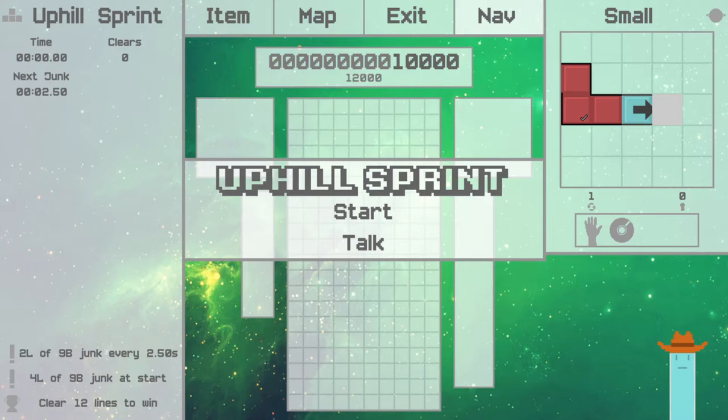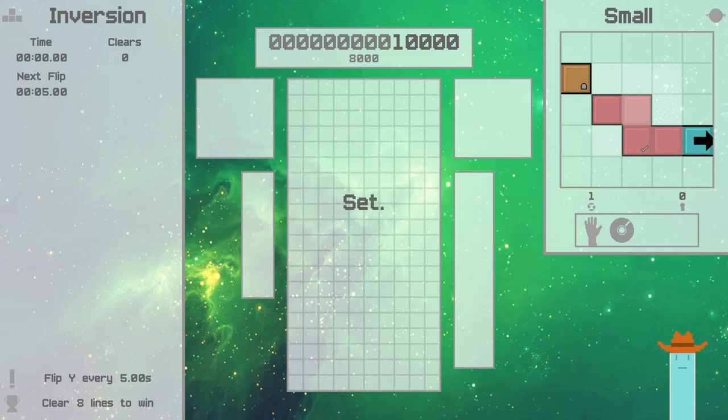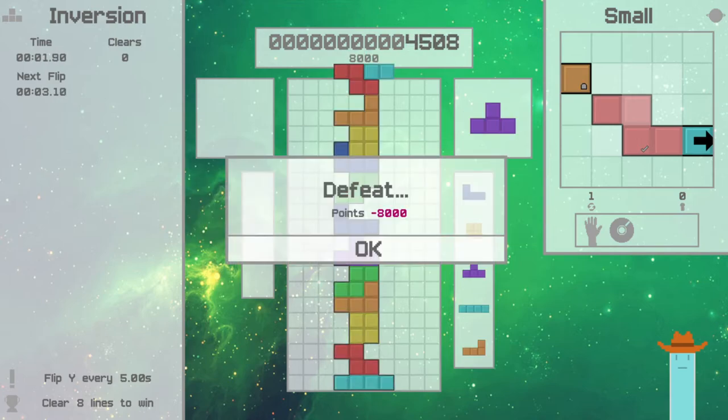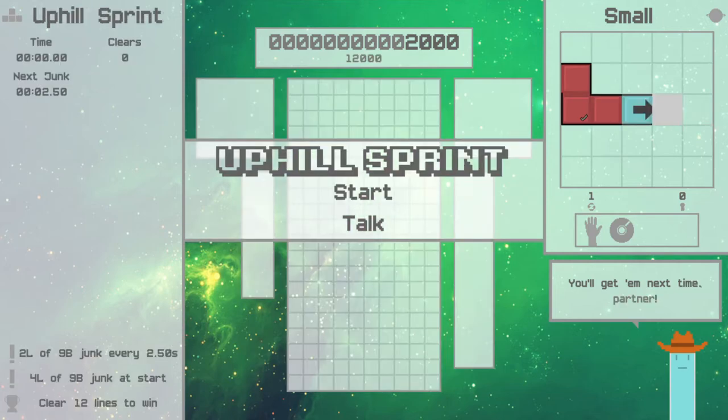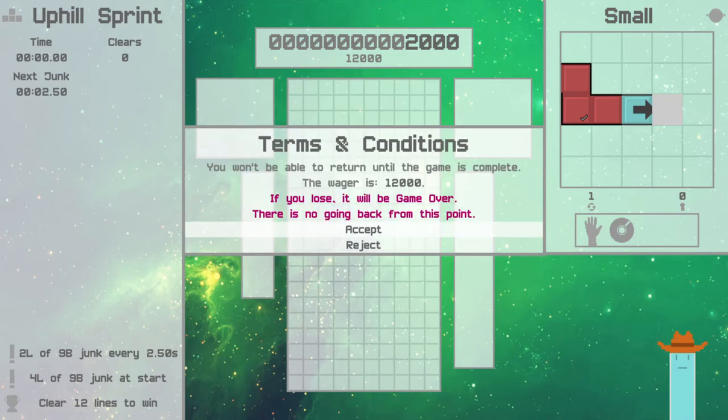Something important I forgot to mention: you can see in the center our score, and underneath it there's another number called the wager. If you lose a game, the wager is deducted from your point total. So this final slide portion with four game modes in a row means I don't have breaks in between to regenerate my score, making the risk of losing a little higher here.